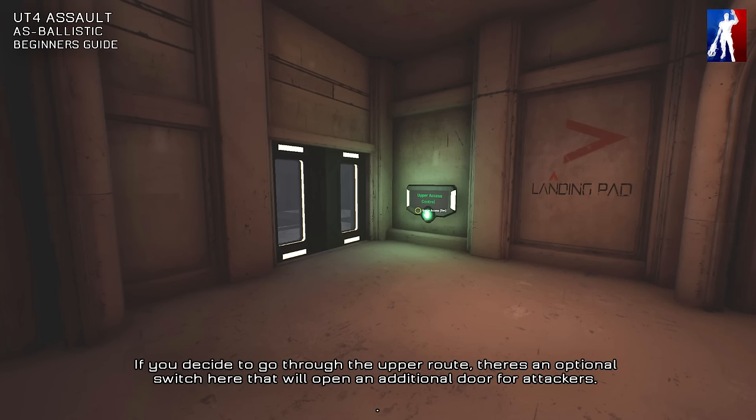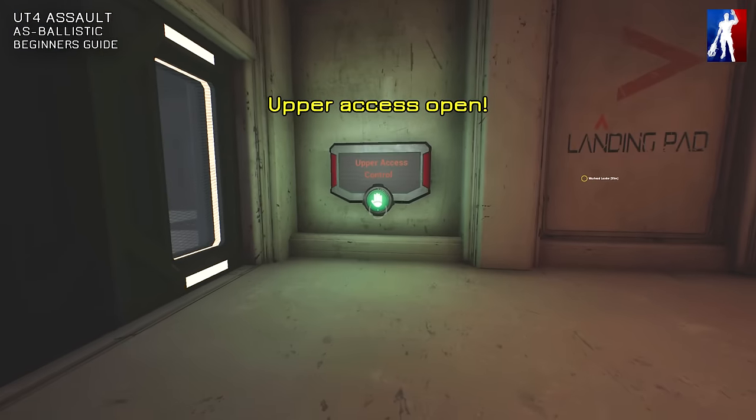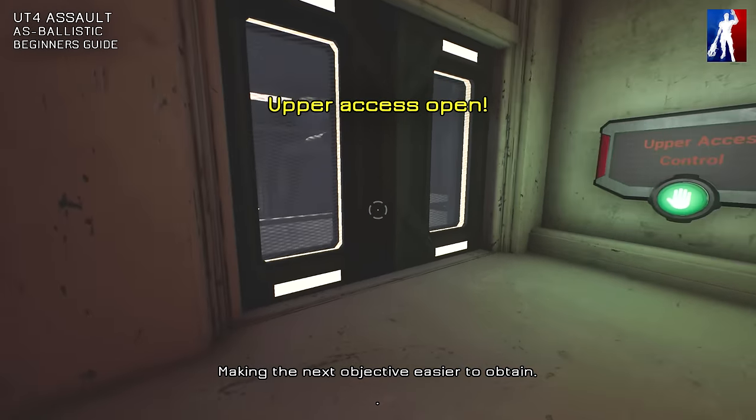If you decide to go through the upper route, there's an optional switch here that will open an additional door for attackers, making the next objective easier to play.